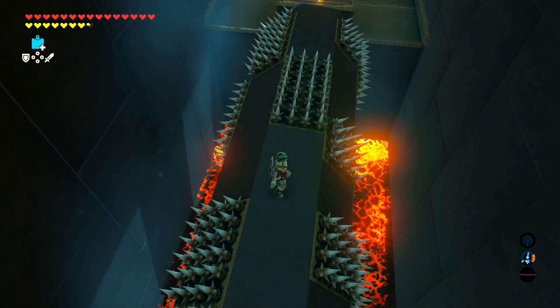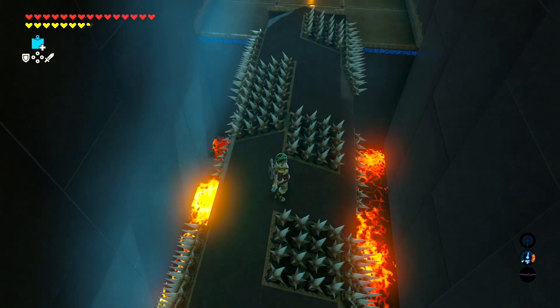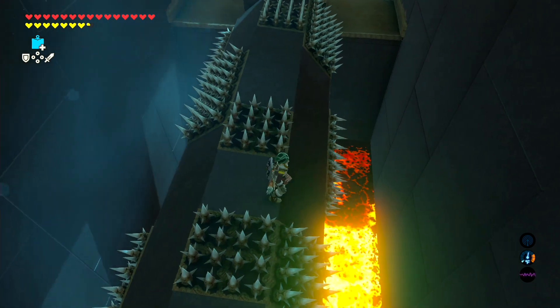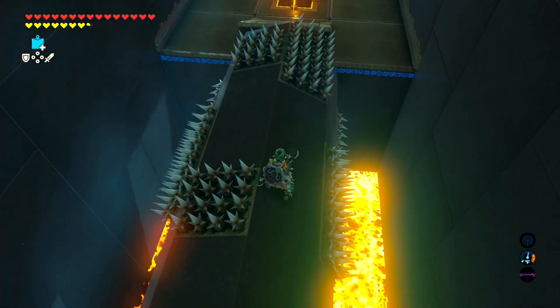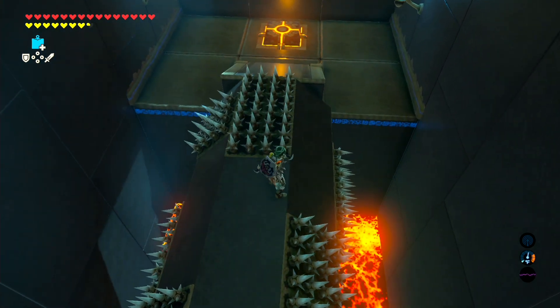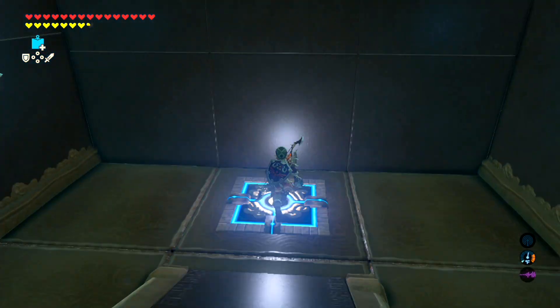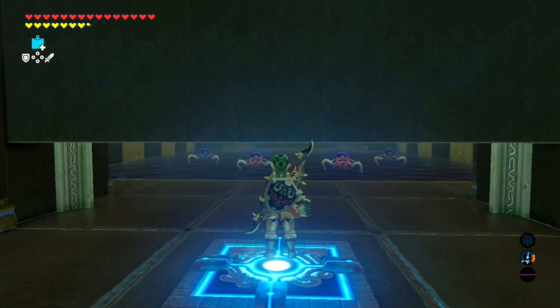Trust me, I've done that before. You hold the control stick forward just a little too much, Link decides that jumping into lava sounds like a great idea and just does that. So be a little bit careful going around these spikes and you should be fine. Just take your time — the thing does not rotate that quickly, so it's pretty easy to not fall off.